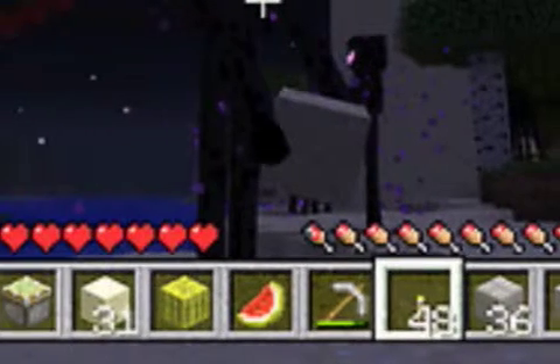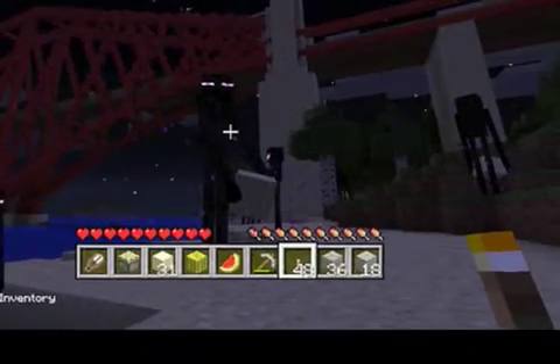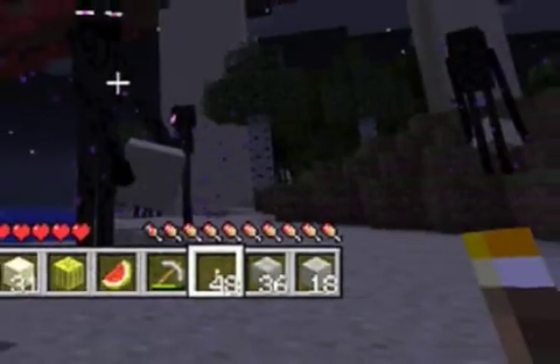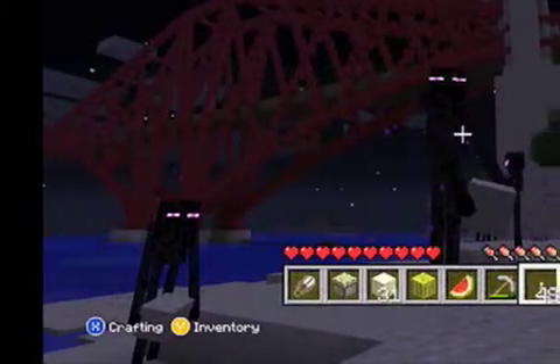Above the third to last, is that an Enderman or an enemy or something? Well, I don't know, but I'm kind of jealous of that bridge, to be honest. What's that up there? It's just the tree and the whatchamacallit.